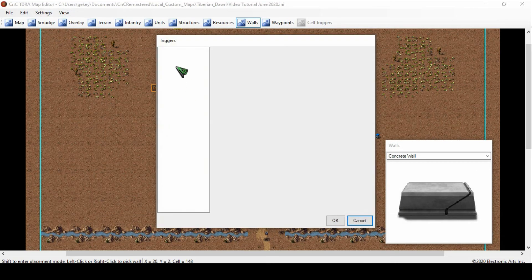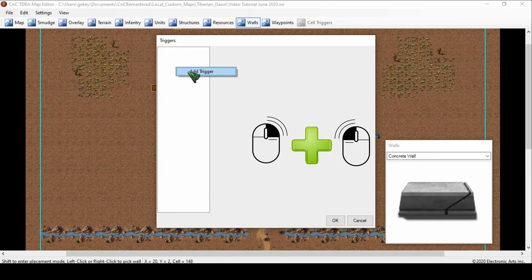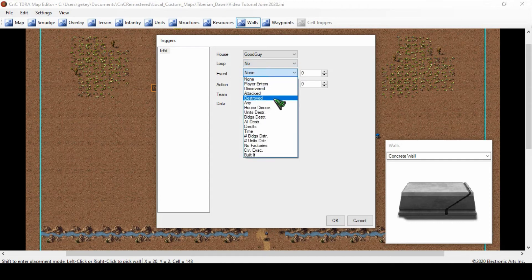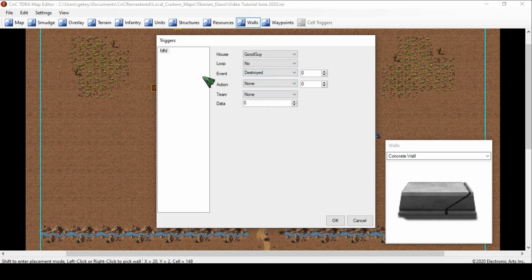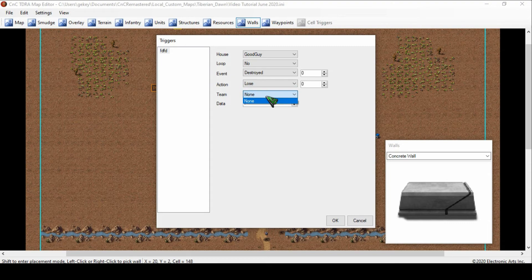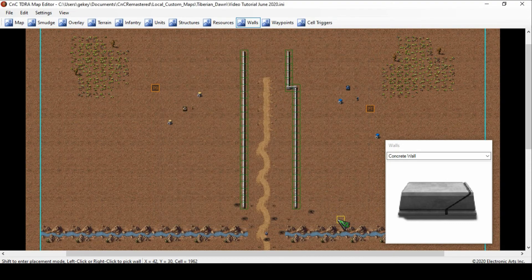Also, the Triggers are here — right-click. Just like when adding teams, you right-click to add something. You can name it, select what team it's for (houses — what team it's associated with), looping is if you want them to follow a circle path to guard. Event is basically — say that APC I talked about gets destroyed — the Action is they lose the map. So basically: if those get destroyed, it should trigger them losing the map. Once you have a team created, they'll be available here — you say this will happen to this team, if this gets destroyed, they will lose the game. But again, it's not really working, so focus on multiplayer for now.